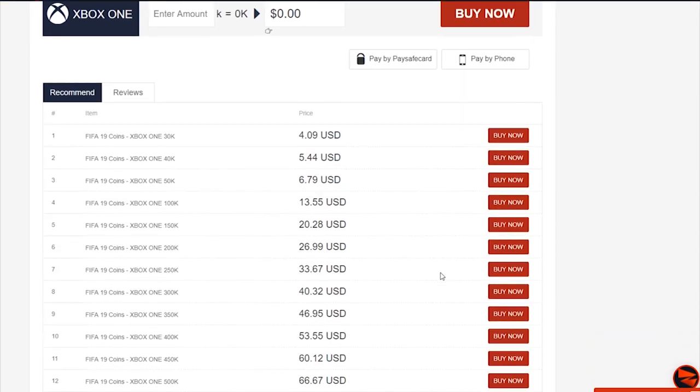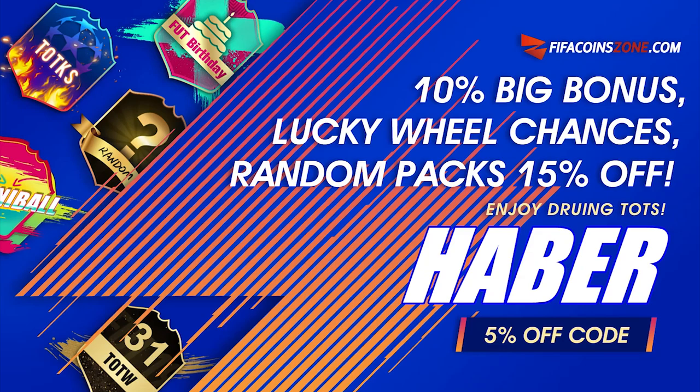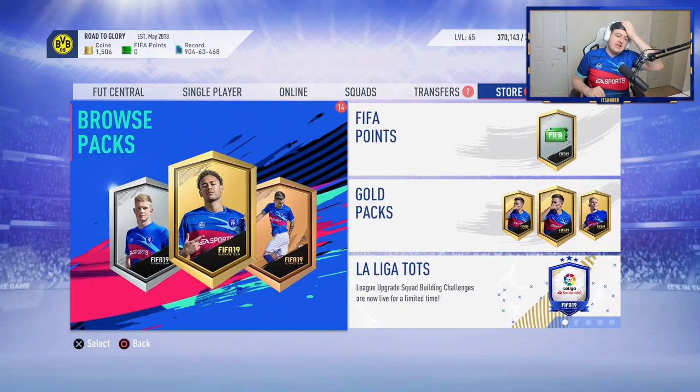Team of the Season is finally here! If you're looking to get yourself any coins from the best supplier in town, check out my sponsor fifacoinzone.com and use the code 'haber' to get yourself five percent off. How's it going lads, welcome back to a brand new video.